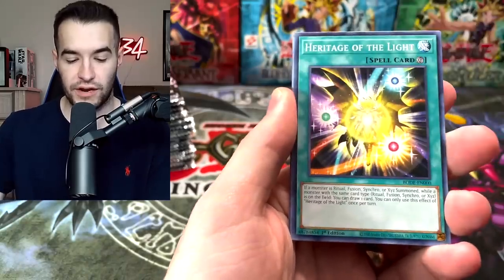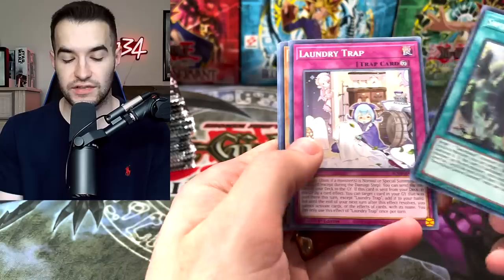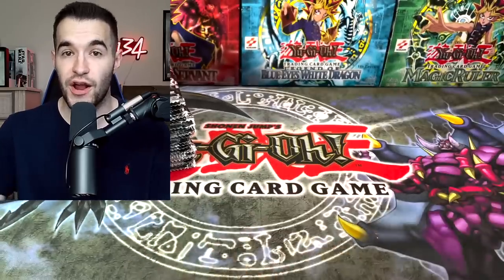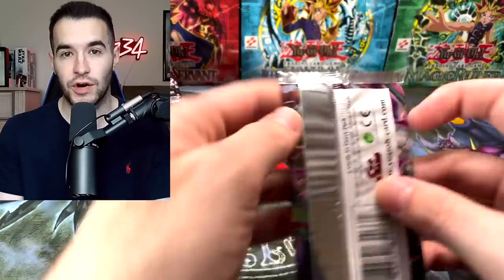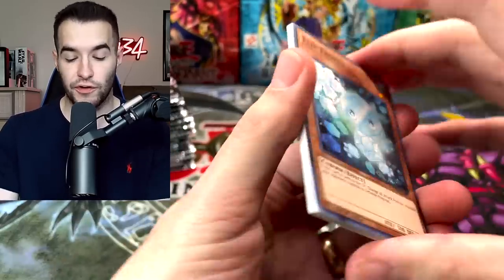We got the Sushi Ship, Break the Destiny, Heritage of Light, Flip Frozen, Sword Soul Sacred Summit. The Sword Souls are a very, very good archetype in here. Most of the best cards are actually Sword Soul cards, especially the Secret Rares. So we are looking for those as well.